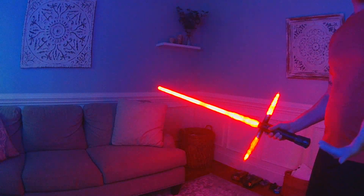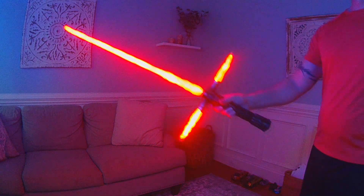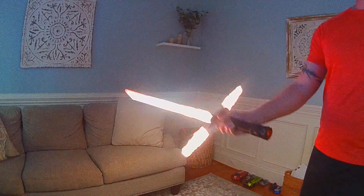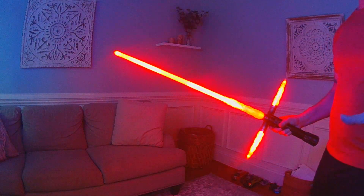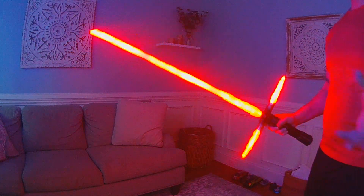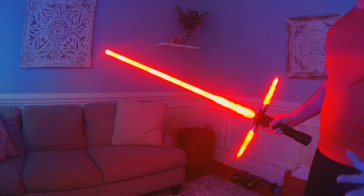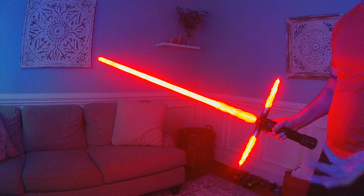Hit and pull away — that's going to do clash. That's your clash effect, and it doesn't have to be overly quick. It just has to be a motion away from the opponent. That's what basically tells the saber to do clash versus doing the lockup.